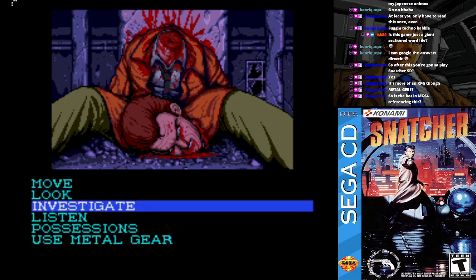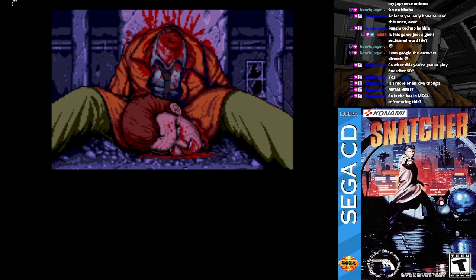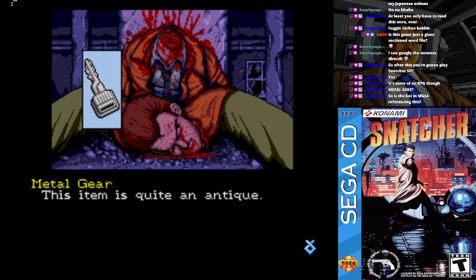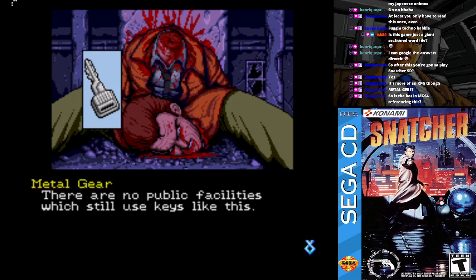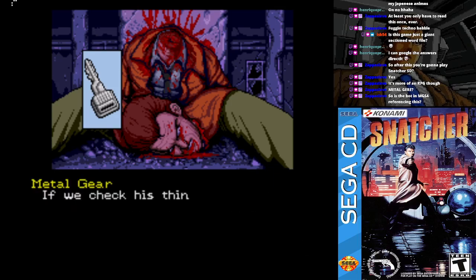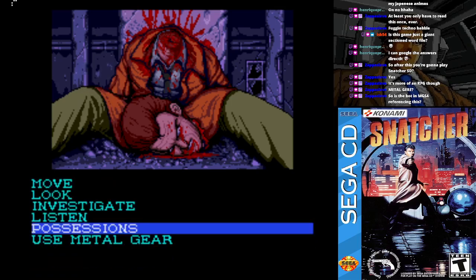It's been crushed flat — this would take incredible strength. There are no public facilities which still use keys like this. If that's true, then it must be some personal item of Jean's. If we check these things, we may be able to discover something.